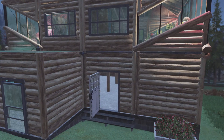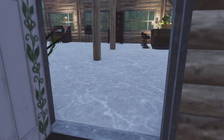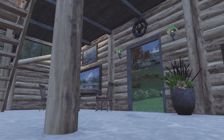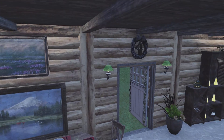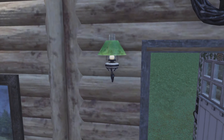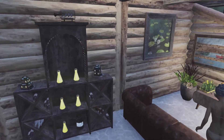Coming in here, this is my entranceway. You come out here and there's my little kitchen. I like the green lights — they look real nice. I have them turned off so you can see the green more; they just stand out better that way.